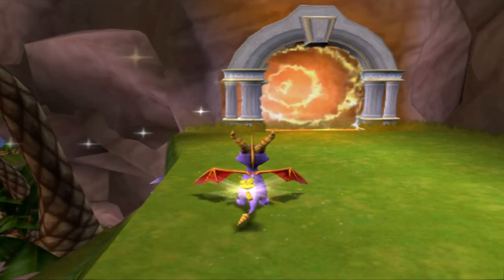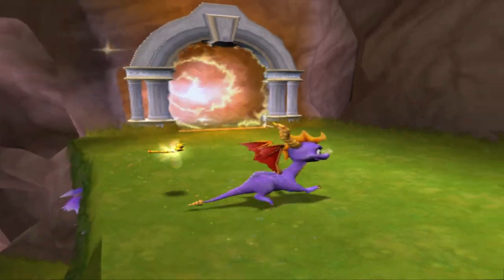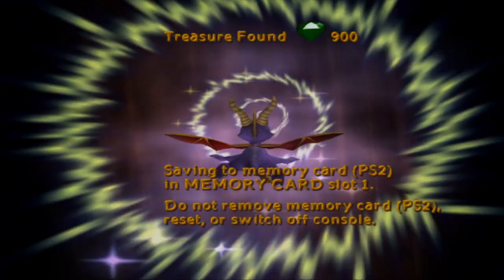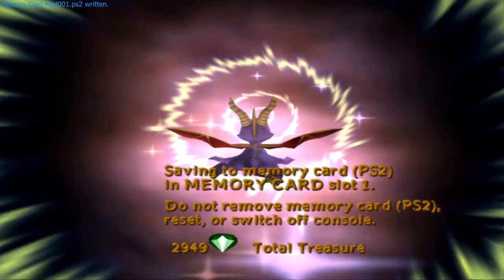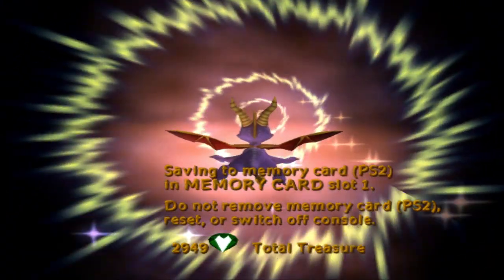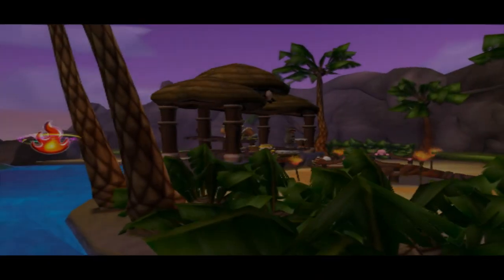Hey everybody, Nostalgia Scott coming to you — part seven of Spyro: Enter the Dragonfly for the Sony PlayStation 2. You may notice a slight graphical change because of how things are going. Oh my god, the slowdown is awful. I think the issue isn't necessarily the game itself, but the fact that Bandicam is running on top of it, which seems to be slowing it down. I'm not entirely sure what I can do about that, so after this episode I may just have to reboot my computer.